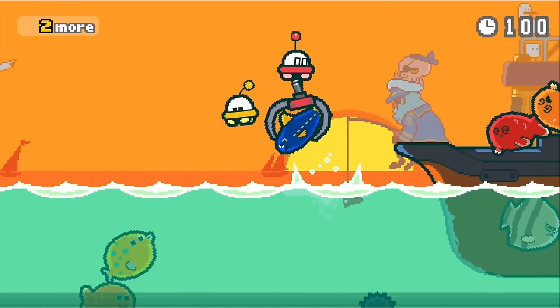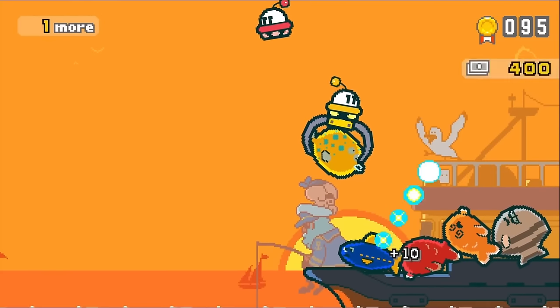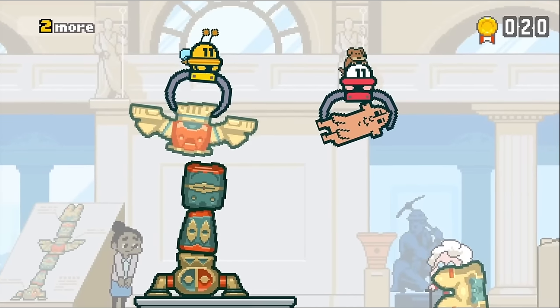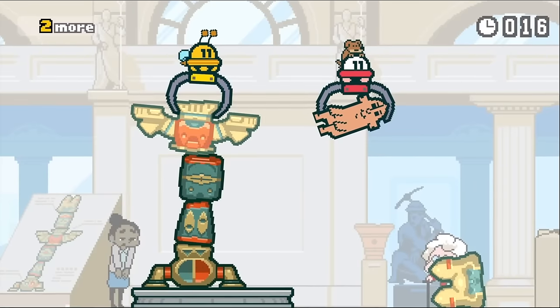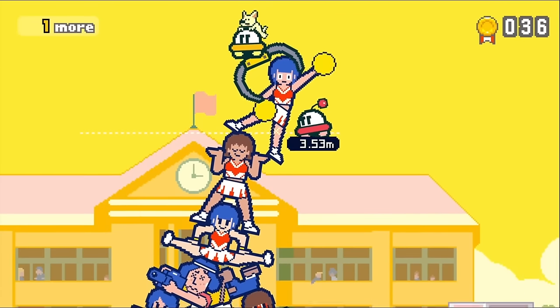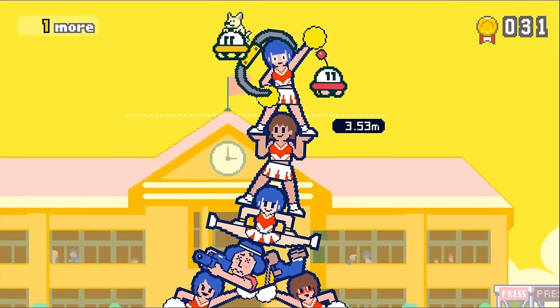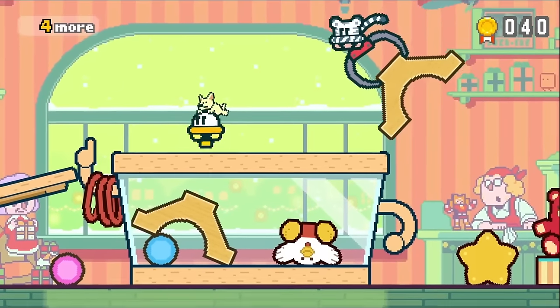Part-Time UFO originally came out on iOS and was then ported to the Nintendo Switch with a co-op mode. It plays like one of those claw-grabbing arcade games where you reach down and grab a toy, but each player controls different parts and you sometimes have to stack cheerleaders. There are various puzzles to solve as you work together — this one's definitely a hidden gem.